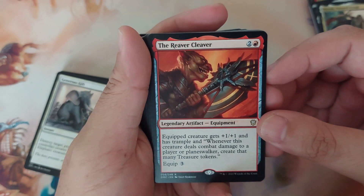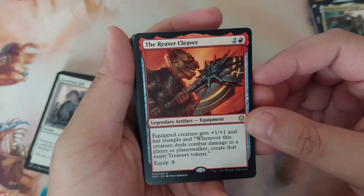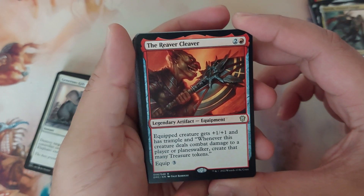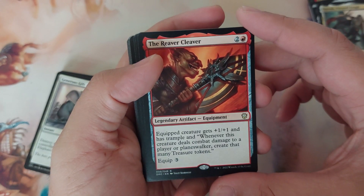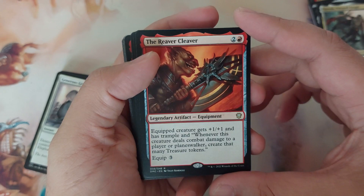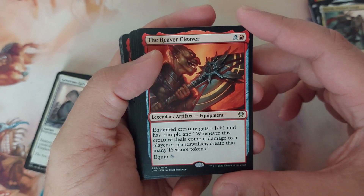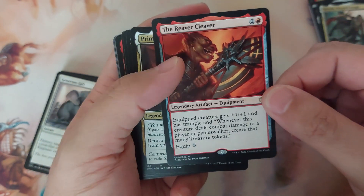The River Cleaver — I think this is the most expensive card of this deck. Three mana for a legendary equipment. Equip three: equipped creature gets plus one plus one and has trample. When this creature deals combat damage to a player or planeswalker, create that many treasure tokens. Seems like a powerful card.